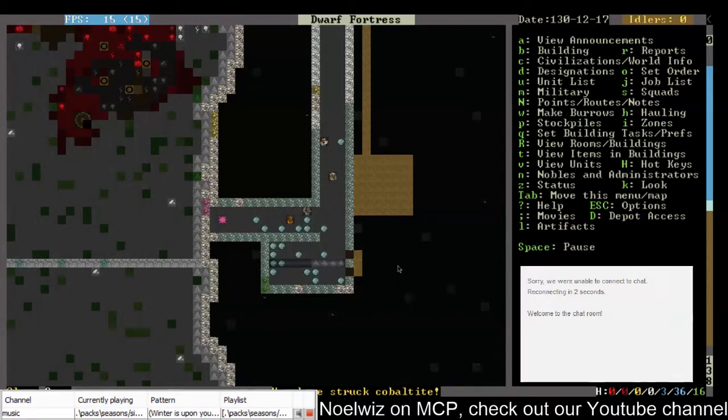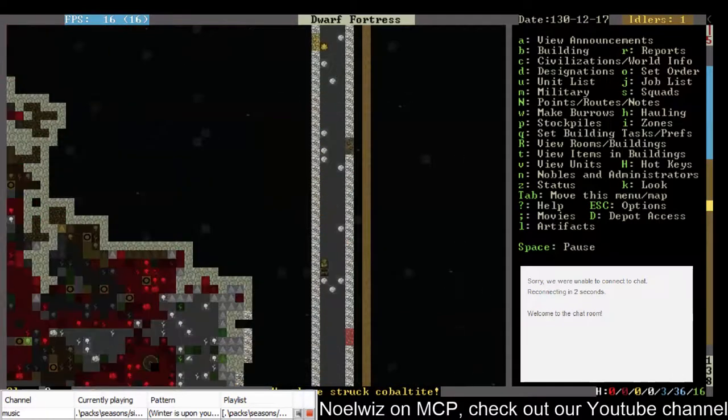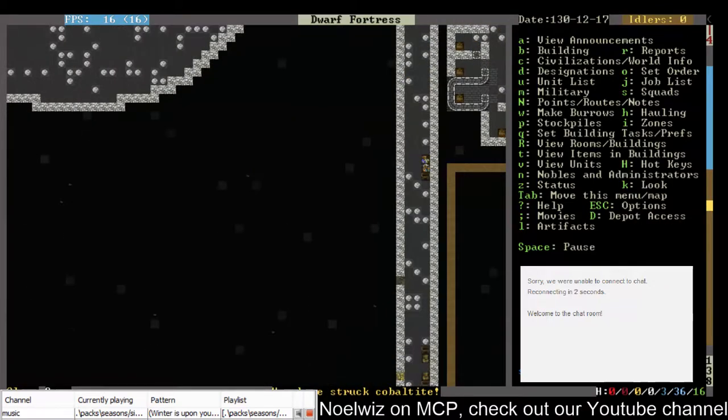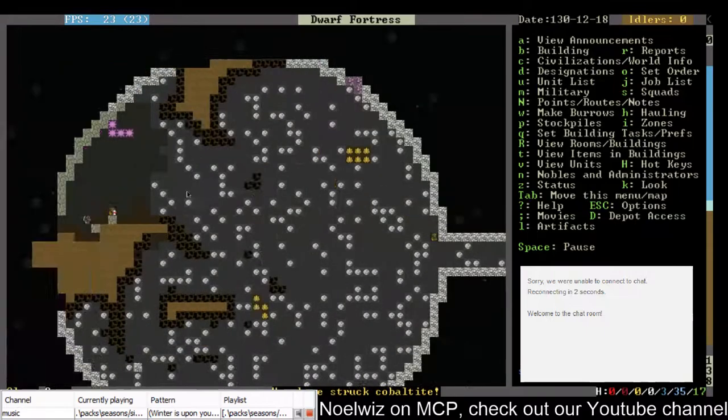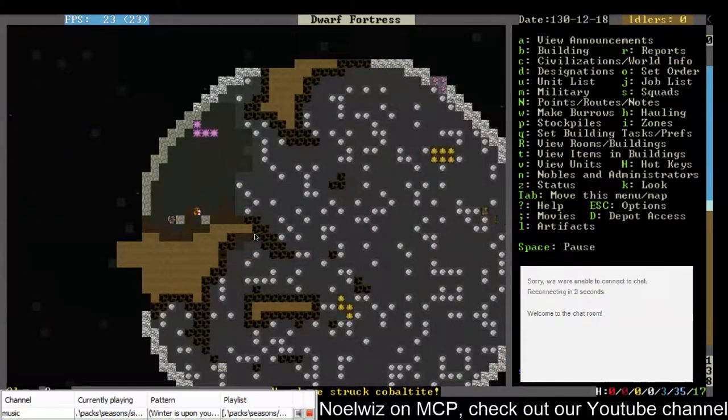They can come down and get gems or whatever and build what I want built. Fine, why not. And there's more not-stone. Oh well, could have been worse — this could all have been soil, which would have been rather annoying.